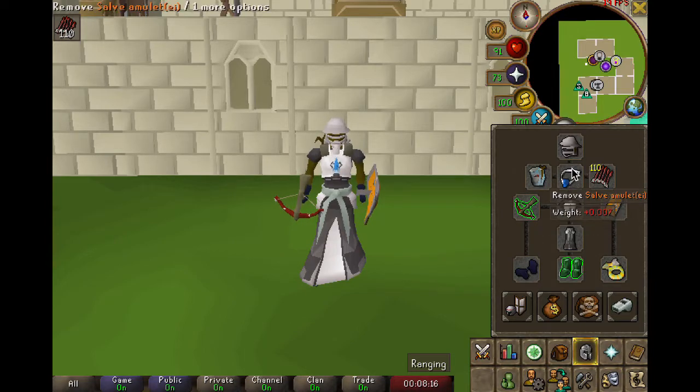The next thing you will need is a salve amulet. The salve amulet works with void — it does not work with Slayer, and obviously a Slayer helmet doesn't work with void either. But void and salve amulets work together. You do need to get it imbued, whether it's at the Nightmare Zone or somewhere else. When you imbue it, it does have an increased ranged damage effect against undead, which is what Vorkath is.